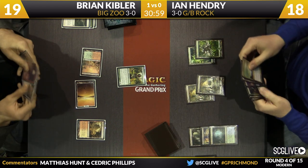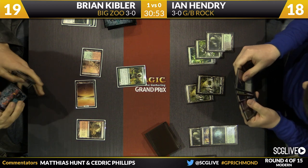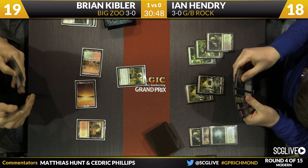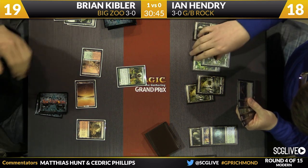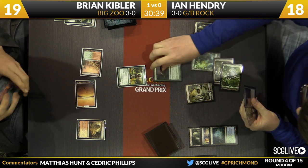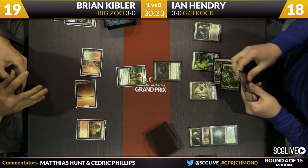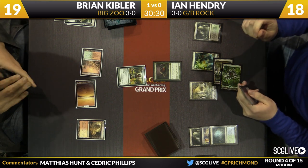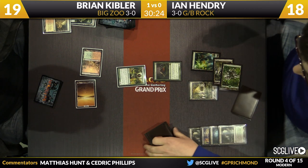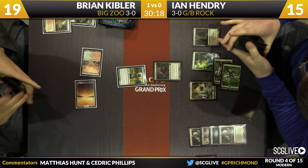Ian will take a draw — that's a copy of Maelstrom Pulse. The difficulty on Ian's side is to not run out of cards that matter. Brian has a lot of removal, and while he doesn't have many threats Ian has to care about, the removal is pretty real. It looks like it's going to be time to deploy the Scavenging Ooze, and he has a backup Ooze for the first one. He's going to sacrifice his Fetch Land in response to Brian sacrificing his Arid Mesa, making the Ooze into a 4/4 — playing around Lightning Bolt very well.